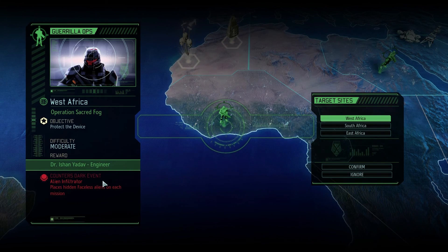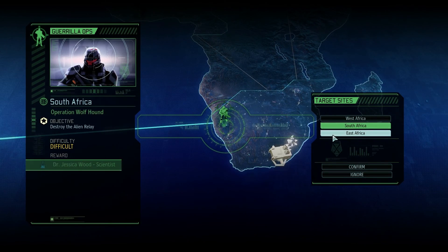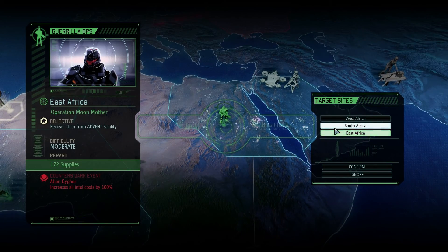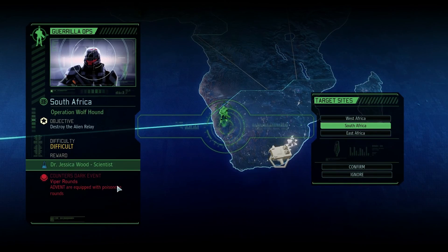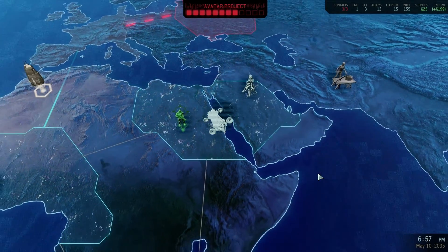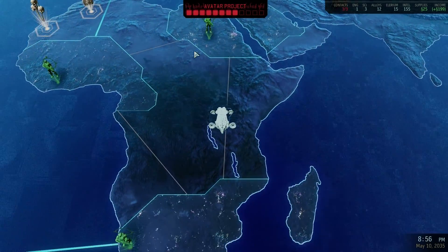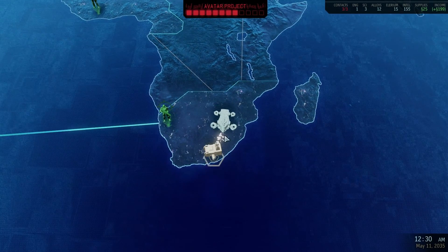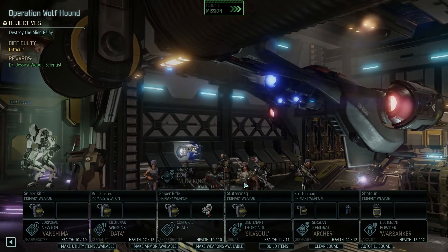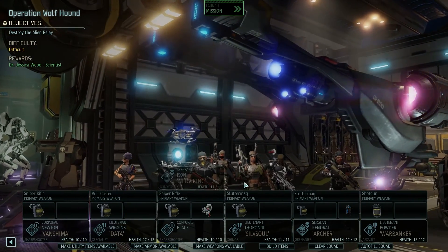Gorilla ops - we could get an engineer. Encounter the faceless, that works. Scientist, but that's the viper rounds one. I need to counter this. Setting course for South Africa. I would love to have this engineer but I need to counter the viper rounds - poisonous ammunition just sucks.